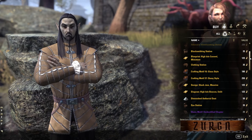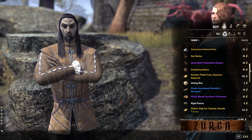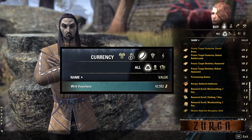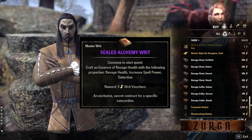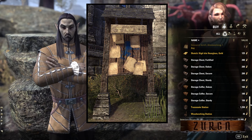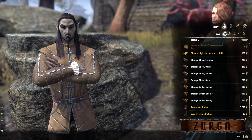He sells furnishing plants, crafting stations, chests, and other interesting goods. You can acquire these items for writ vouchers. These vouchers you can get by completing master writs, and master writs can drop when completing daily crafting writs.